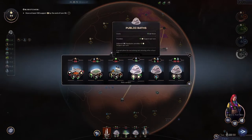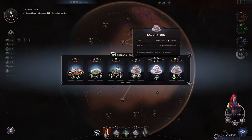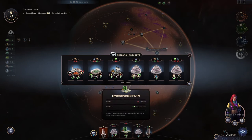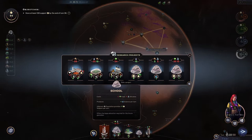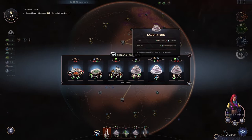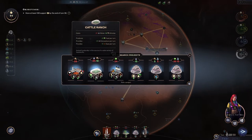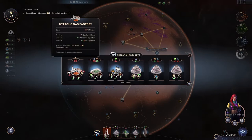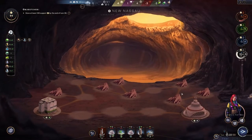Public baths are good — homesteads plus four support plus one population, that's nice. We already have a farm and a home that we can't afford. School — I want to build the school. I should make that a priority. I'll grab the bio generator — a lot of thinking, a lot of thinking.